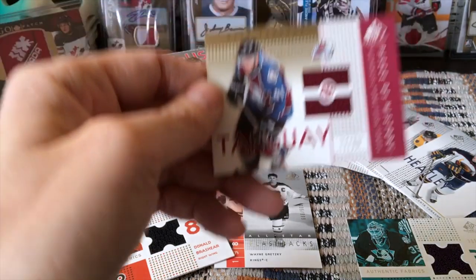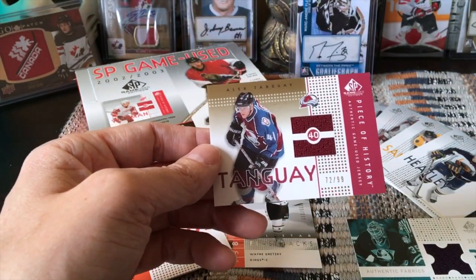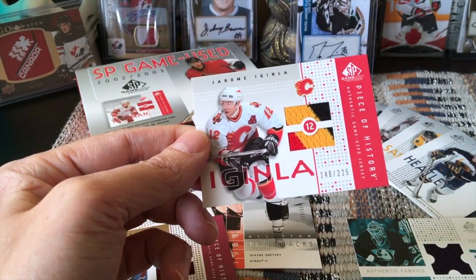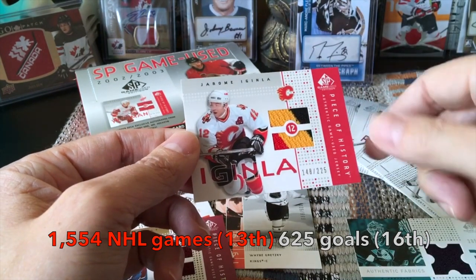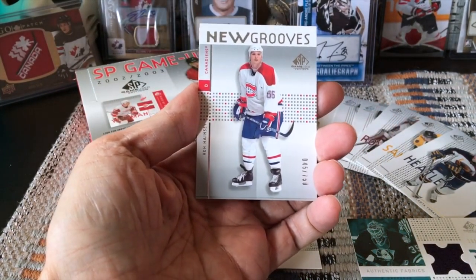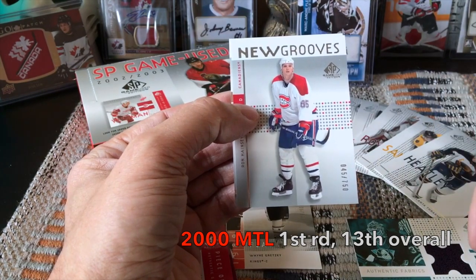We got one of the Piece of History cards — a Tanguay gold parallel, also number 299. And speaking of Calgary, look at this sick Jerome Iginla Piece of History — a beautiful card with a three-colored jersey, numbered to 225, not even a parallel. Just a beautiful relic. In terms of rookie cards we got two: Ron Hainsey, who won his Cup with Pittsburgh and is now paired with Morgan Rielly in Toronto — a defensive machine putting up plus-12s and plus-16s.